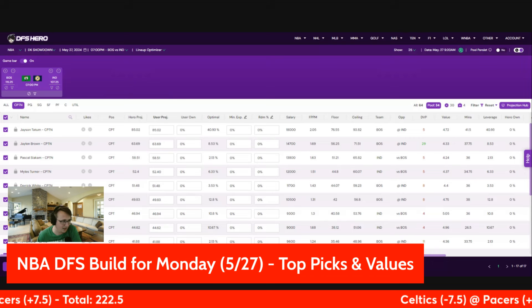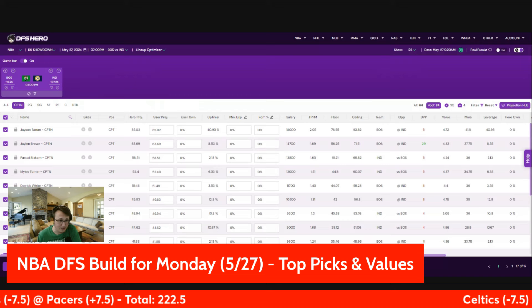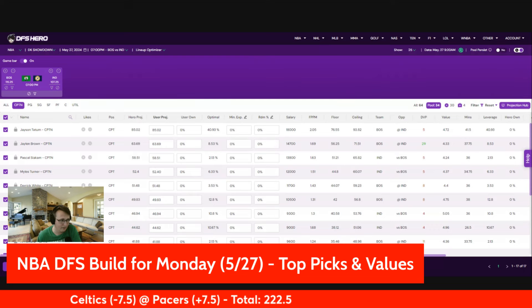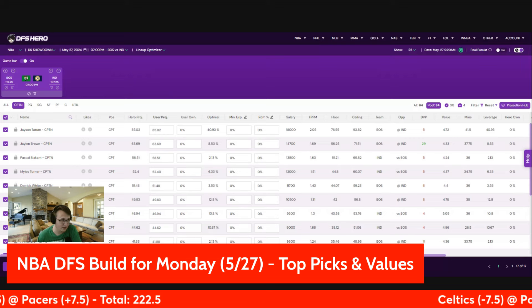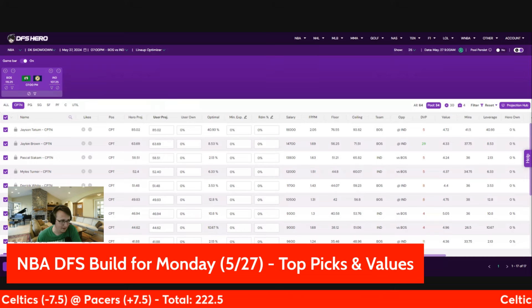He's a pretty good price for utility at $9.8K. You can pair him with Tatum if you want, but if you want to gain leverage, I'd probably just go with one of them most of the time, because the odds of them both going nuclear isn't very good. The other game when Jalen Brown had his 40-point game, Jason Tatum had 36 fantasy points. So these last two games are a good illustration of that imbalance — when one of these guys goes off, it's pretty unlikely the other one's going to have enough usage. They'd have to be super, super efficient.